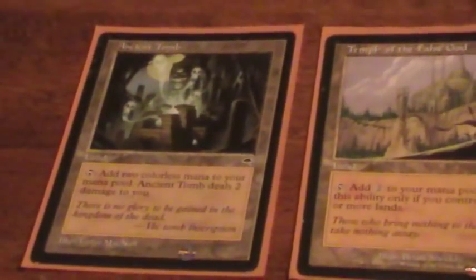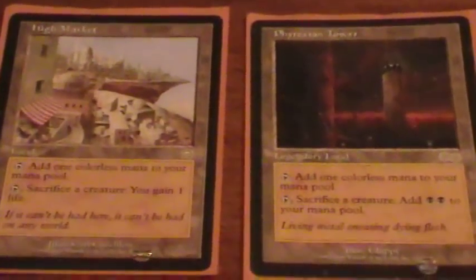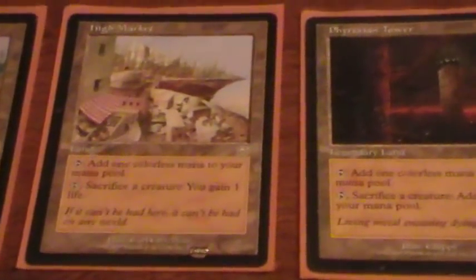High Market and Phyrexian Tower belong in any deck that uses graveyard shenanigans, because usually you want a free way to sacrifice your own creature, and these are two convenient ways to do that. Sometimes the extra abilities come in handy too — it's nice to be able to accelerate yourself with the Phyrexian Tower if you really need to.